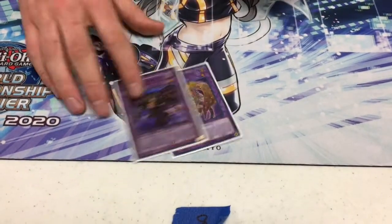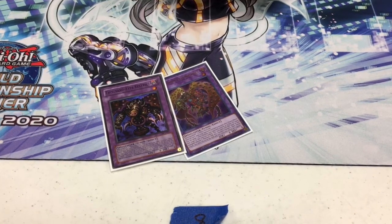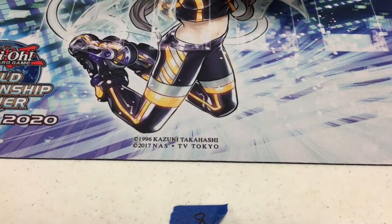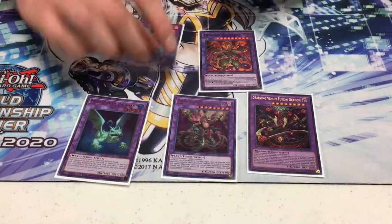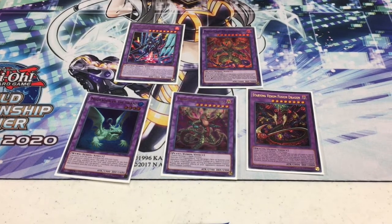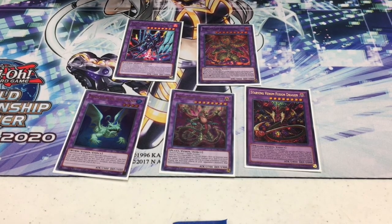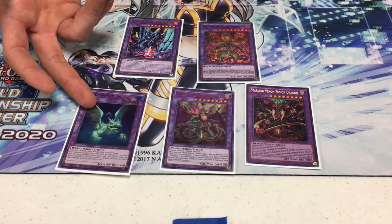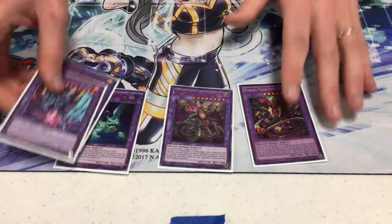Moving on to the extra deck: I'm running the two Instant Fusion targets — Thousand Eyes Restrict and Millennium Eyes Restrict — both came up. I really wanted to Monster Reborn a Millennium Eyes but that never happened. Thousand Eyes just outed so many issues for me. For Super Poly targets: I didn't play against any Salamangreat but I was glad I had it. I used a Link monster and two Thunder monsters to make it at one point — absolutely phenomenal. Dragostapelia does come up, and Starving Venom is probably the one I used more than anything else.